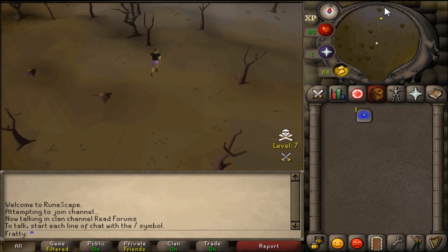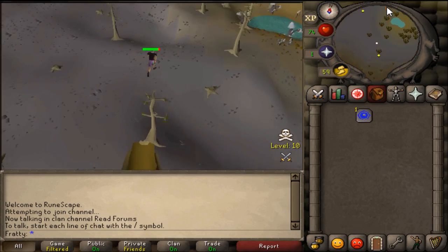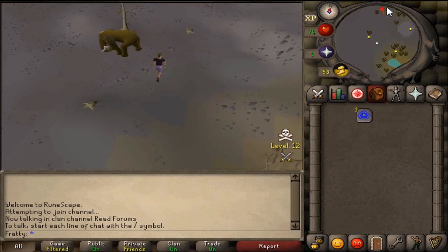We will be killing level 1 rats with 2 HP and they respawn in the same exact location. So you can just sit there, click, kill it, wait for it to respawn, click, kill it again, and keep doing that process until you get a looting bag.